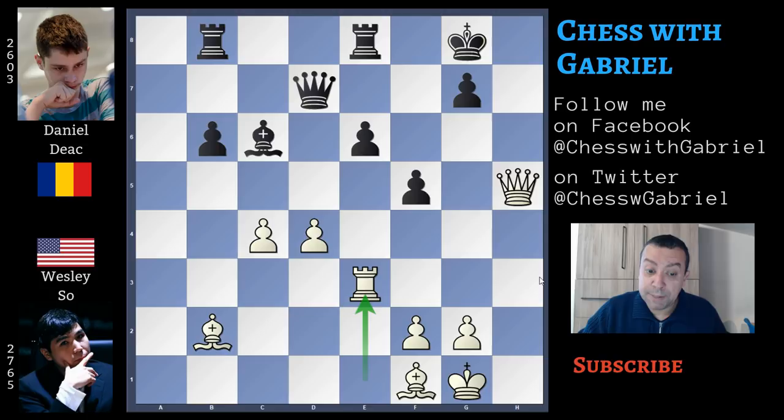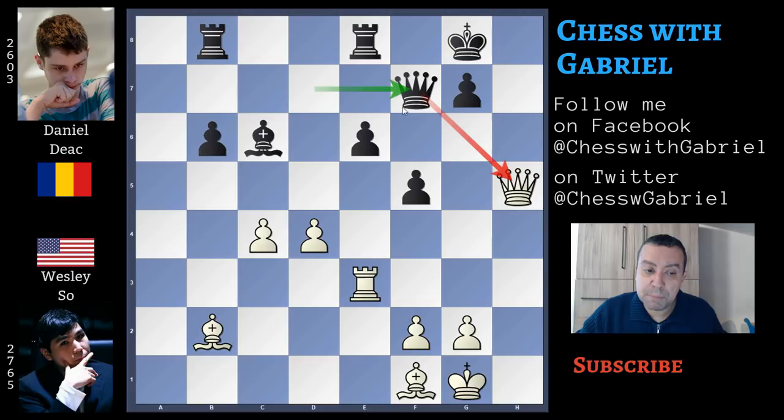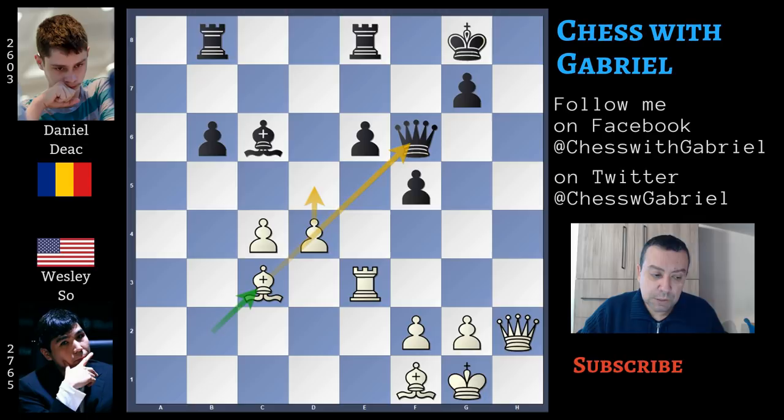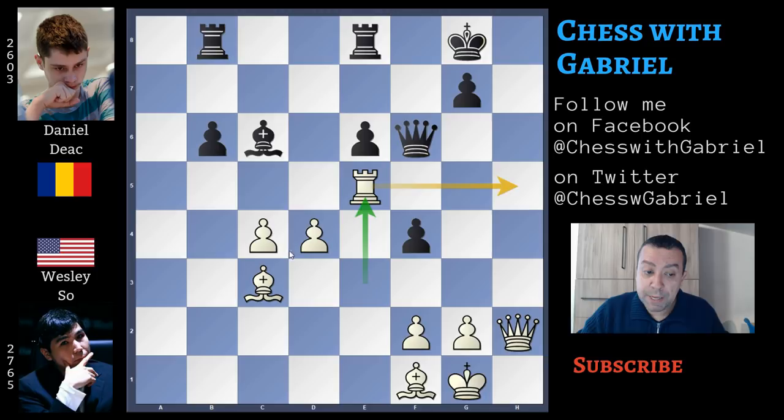f5, a good move. Rook to e3, again trying to reach h5. Queen to f7, a good idea, because Black is trying to exchange the queens, but of course Wesley declined and brings back the queen to h2. Queen to f6, bishop to c3, and now that the bishop is protected by the rook, d5 will win the game. So here comes f4, rook to e5, and again the rook has a way to reach h5.